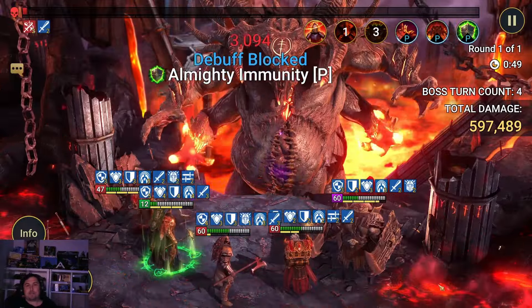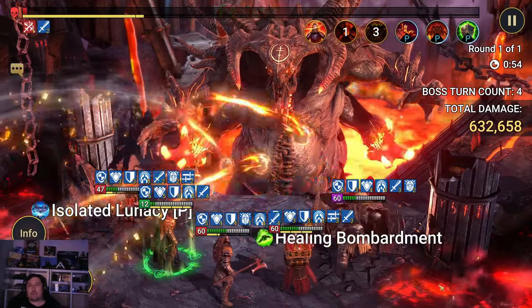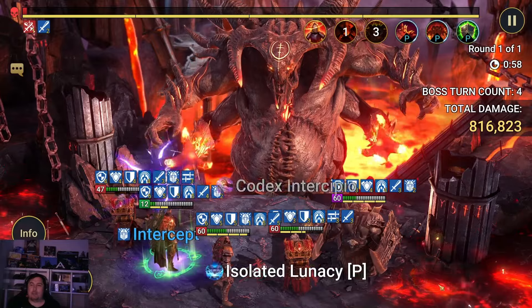We basically turn off Aislinn's A2 and his A3 and we let Ironclad run however he wants. There's no healing on the team anyway. And we'll skip to the end.